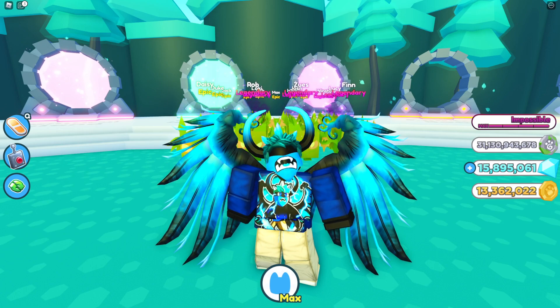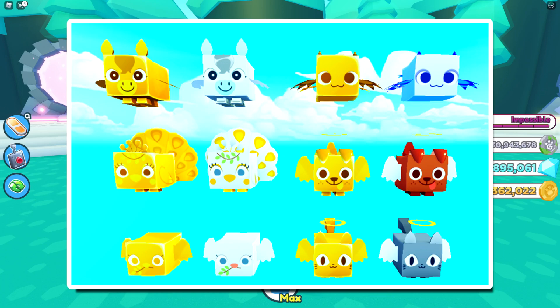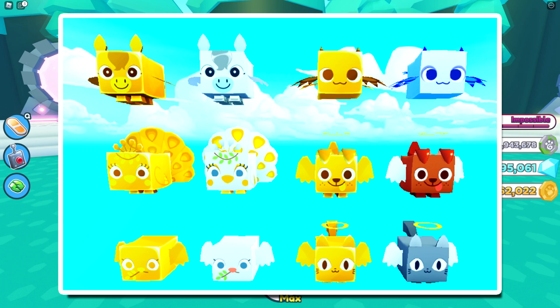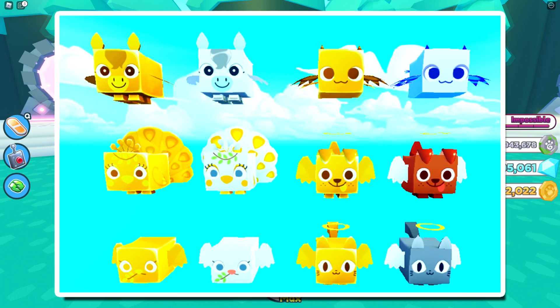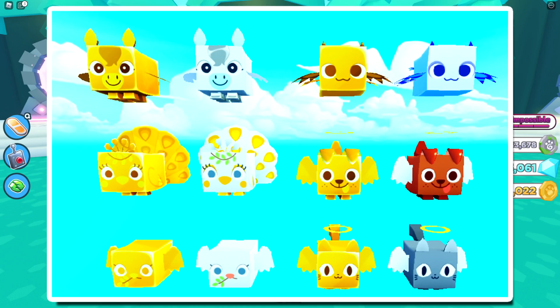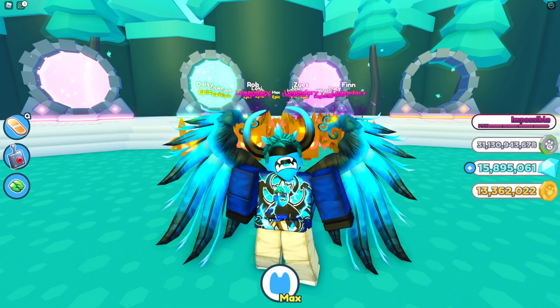Moving on to the next leak: we have an angel dog, an angel cat, and I'm assuming the one on the bottom left is a dove. I think the one above that is a peacock, and above that might be a unicorn or some flying creature. Then the one on the top right I've heard is going to be called a sea dragon, which is pretty interesting and very cool.